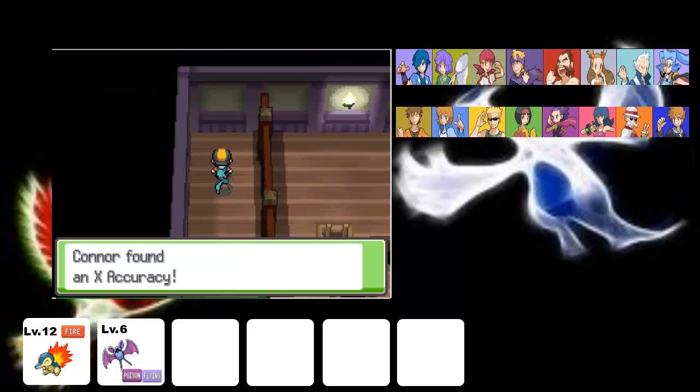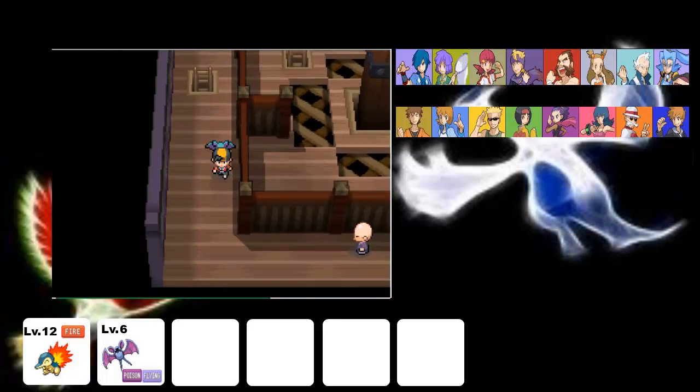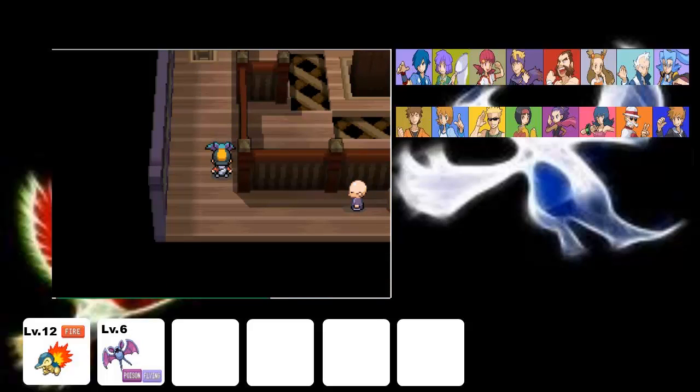Trying to hide that Pokeball from me — I got an X-Accuracy. Let's actually see what Zubat's feeling. Zubat is dancing around the pillar.